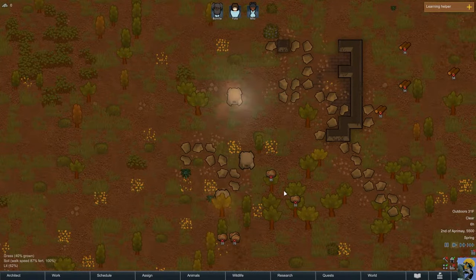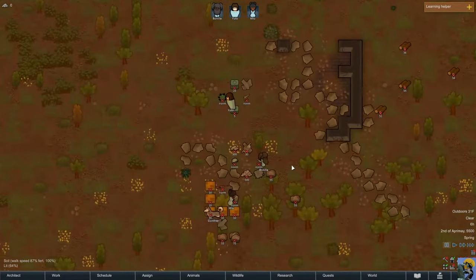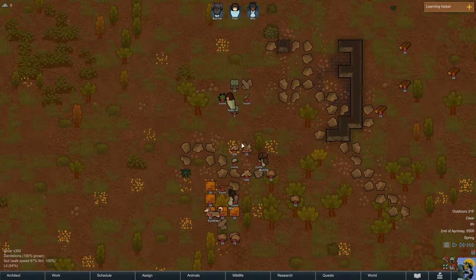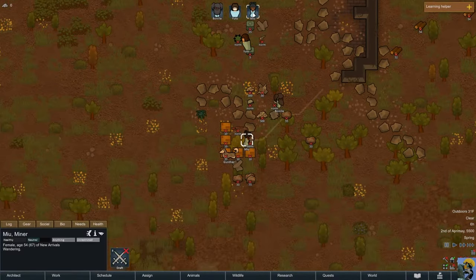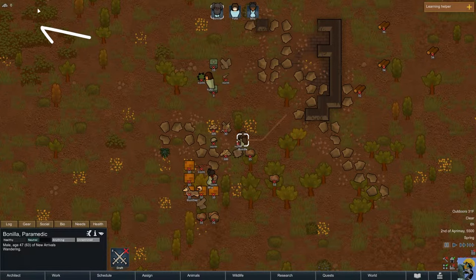All three escape pods have come down and landed, and the supplies that were within those pods have been spilled out all around us. I'm going to pause immediately. Here is Bonia, here is Yuto, and here is Mu. You can double-click on their icons in the upper center part of the screen.